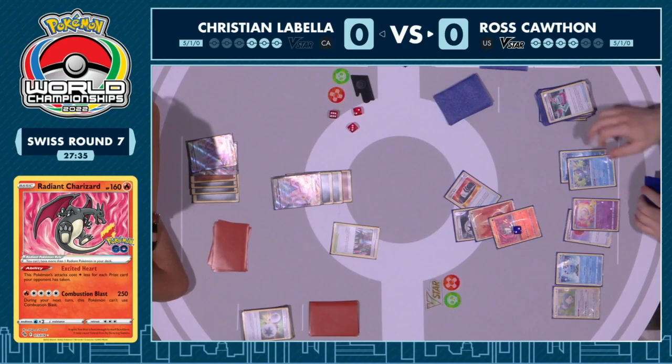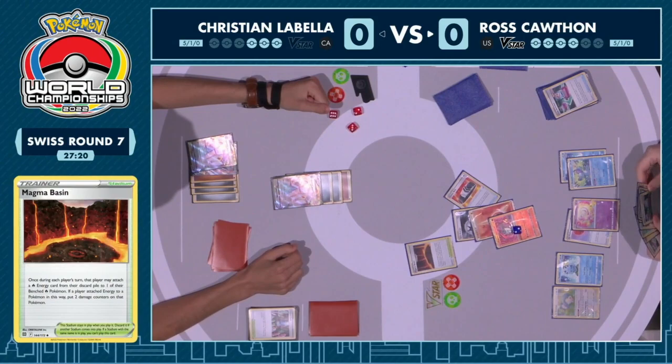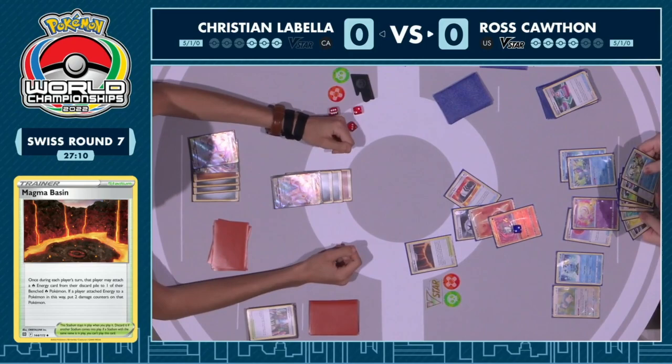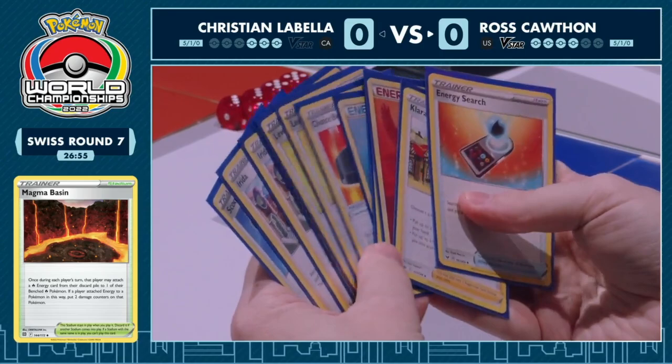There are outs here if Ross is able to get that Twin Energy off of the Charizard. As long as Ross can sort of put it together — there is no more damage on the Duraludon VMAX because of the Hyper Potion. There was the Double Turbo Energy being attached — the Hyper Potion discards two energy from a Pokémon, and that Double Turbo is treated as two energy, which allows you to heal that 120 off of the Duraludon VMAX.